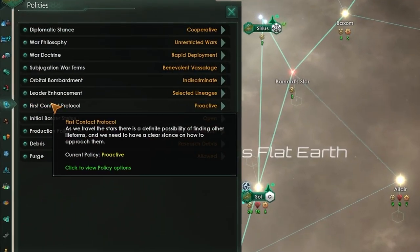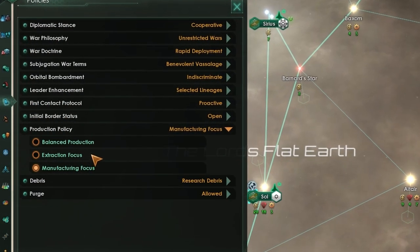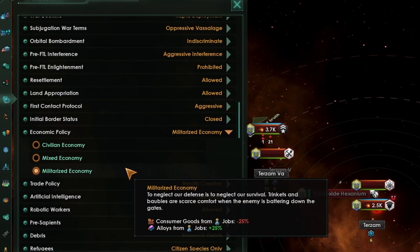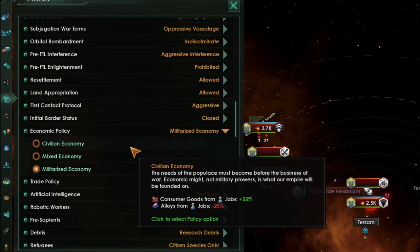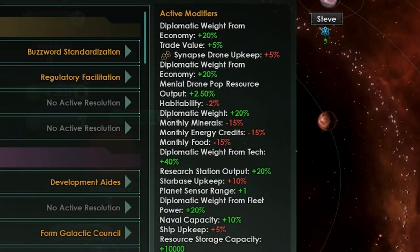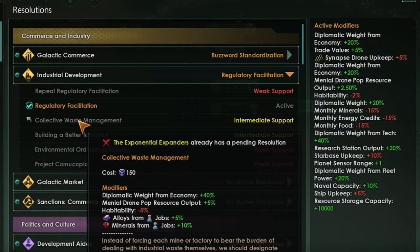It's also always useful to check out your policies screen. Gestalts can choose to give complex drones more output while decreasing menial drone output, or vice versa. Normal empires can change their economic policy to produce more alloys while producing less consumer goods, or vice versa — depending on your situation, this could be extremely helpful. Finally, the galactic community is always worth paying attention to. You may find some resolutions can greatly help what your empire is trying to accomplish, for more technology, trade, alloys, minerals, and much more.